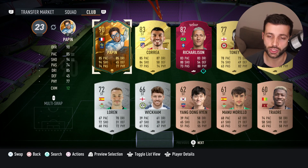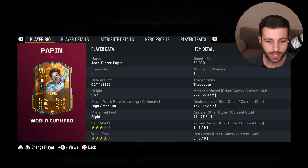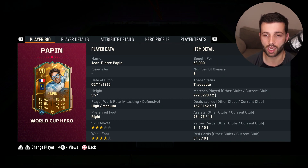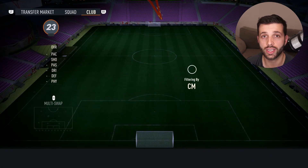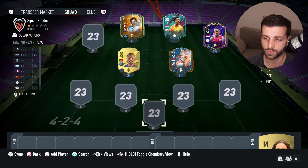I wanted to find great value players for the 200,000 coin mark, and that's Papin. I got this card tradeable when the World Cup Heroes came out — he was around 100,000 coins at launch. He has 94 shooting, 85 pace, and 85 dribbling. Still a wicked card with seven goals in two games. The French league is really strong this year with affordable players.